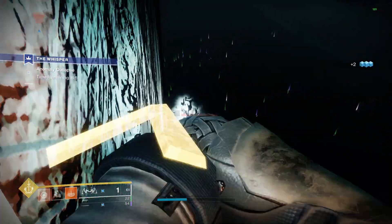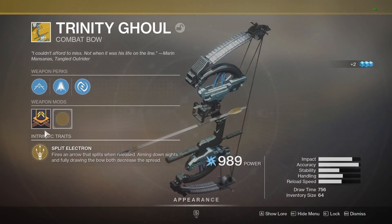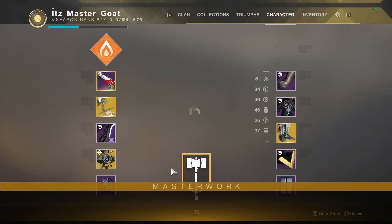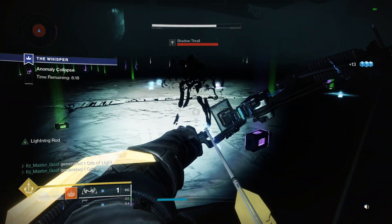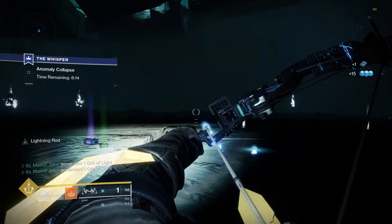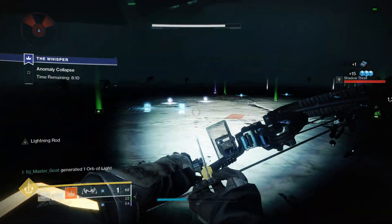Another thing I didn't mention is that in order to unlock the catalyst, you have to obtain it first and then actually get a bunch of kills — there's a certain percentage you need to reach. I found myself at the Whisper Quest; basically the same as Guardian Games, you just go to the Shadow Thrall area in the big green room and they just keep spawning. It's really easy.